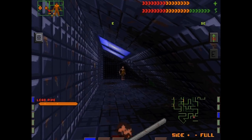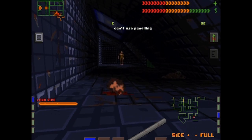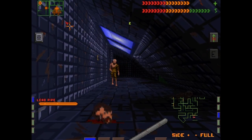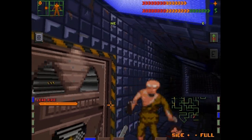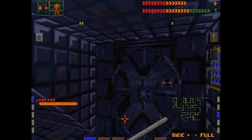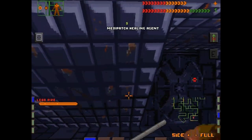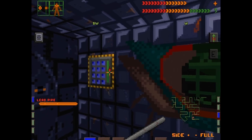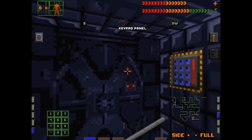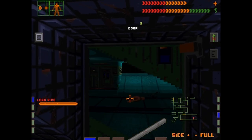We've got this up here — we can actually crouch, but we don't have to use that interface, we can just use regular old controls. Looks like we got spotted while I was messing around. I don't know if we can sneak or not. Over here we've got a grenade on the wall — I don't have a code for that, so I'm just going to leave that alone.